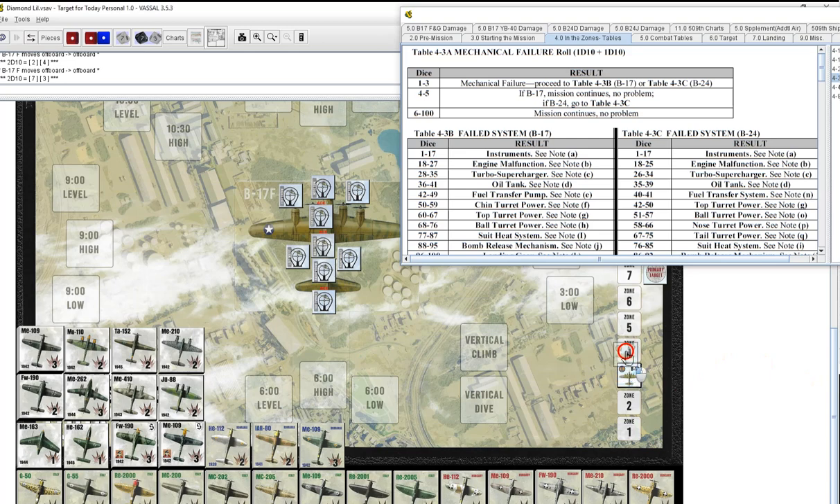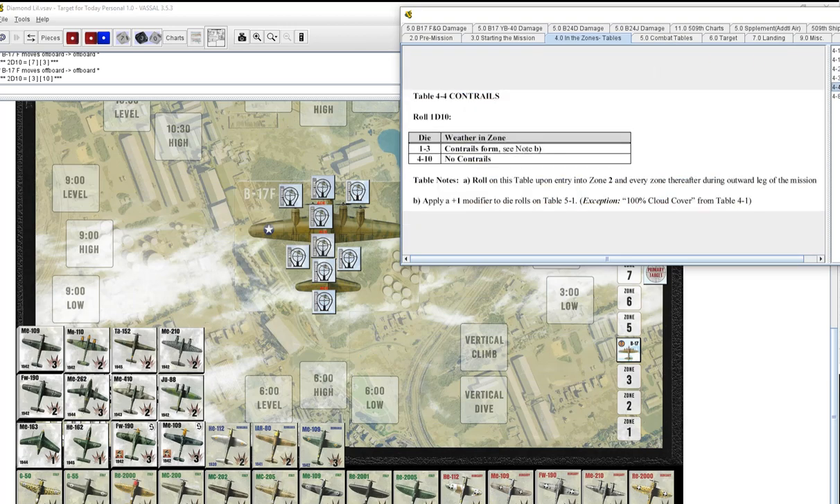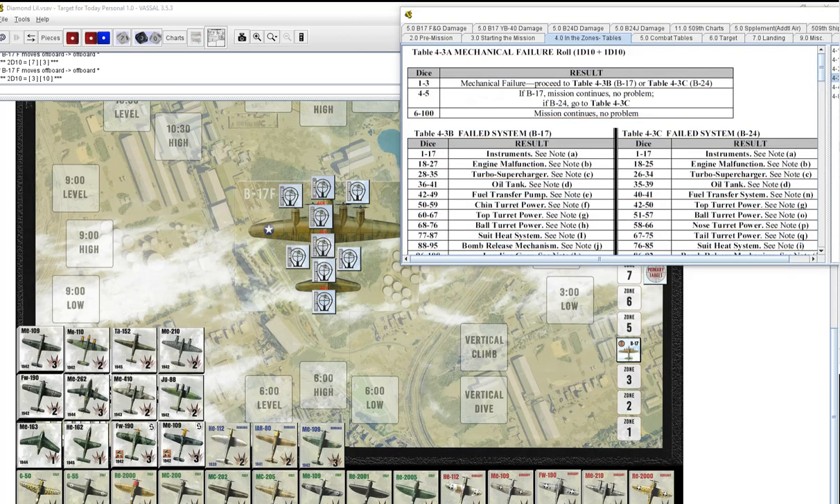That moves us to zone four — cakewalk? Don't even start thinking like that. Zone four, we are over the Med — not so far out that we can't get huge resistance, so there are no asterisks. Mechanical failure roll was 30 — none. No contrails, we're in formation above 10,000 feet. No German resistance again, zeroes all the way down.